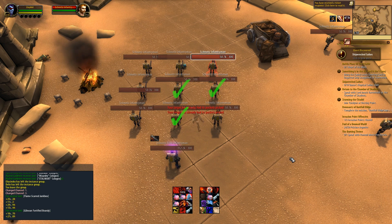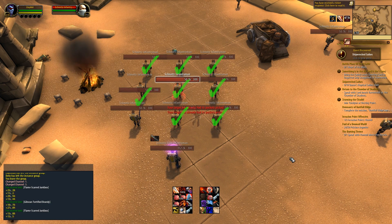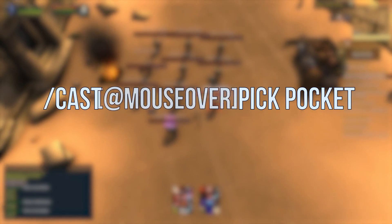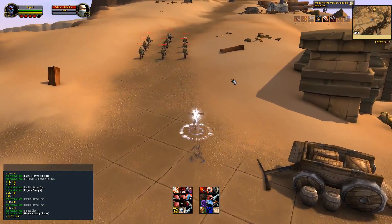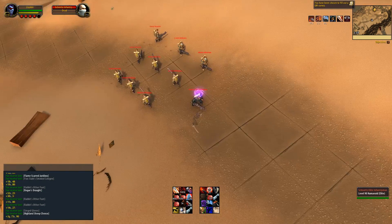If you are doing a big group of things, in order to get close enough to pickpocket all of them, some are going to be off to the side or behind you, which messes with the rule set. So we just do a slash cast at mouseover pickpocket. This gives you more control — wherever your mouse is hovering, you click the macro and it pickpockets that exact thing.